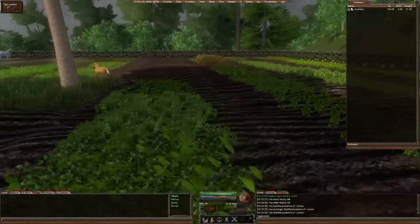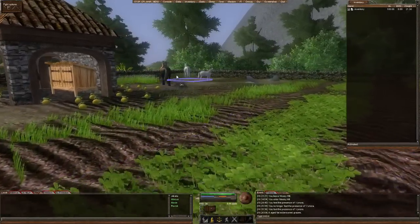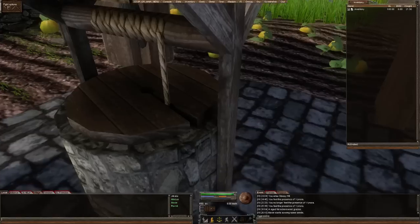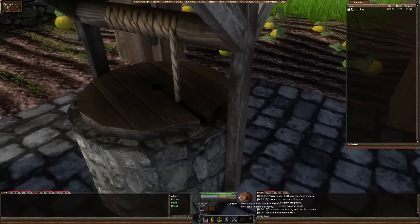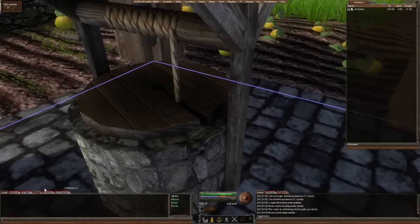We've got all kinds of stuff planted, got our little baby horse here, got all of our other horses. We've got a little drink here so we open this up and take a drink - that fills up this blue bar, which means we are now not thirsty. The orange bar is your food, and I should not have an orange bar that low - I should have a much higher bar than that, but I'm terrible.